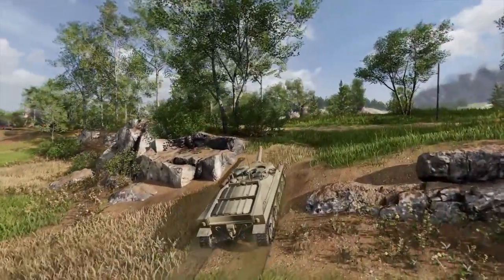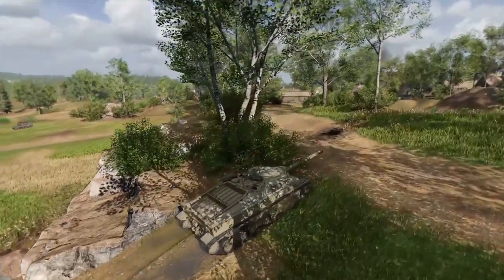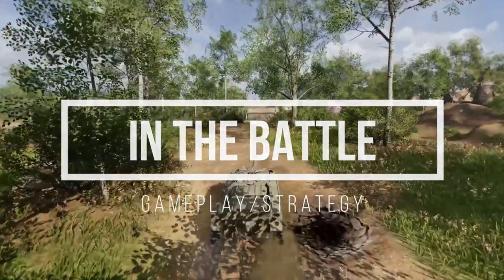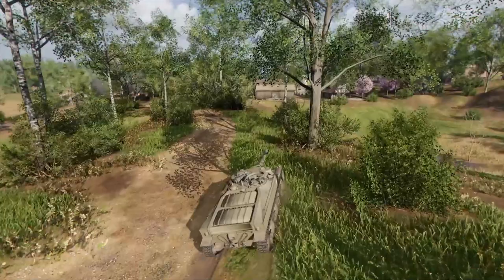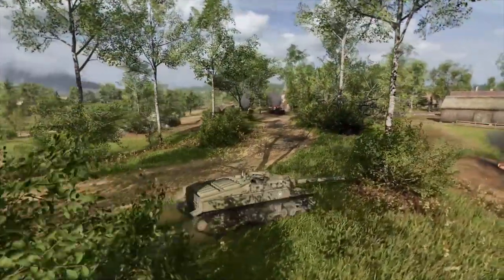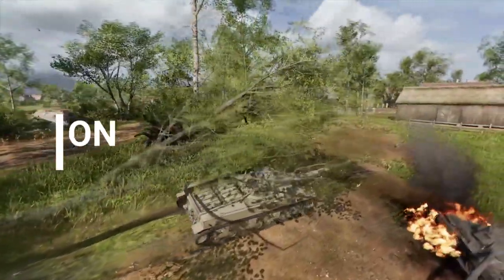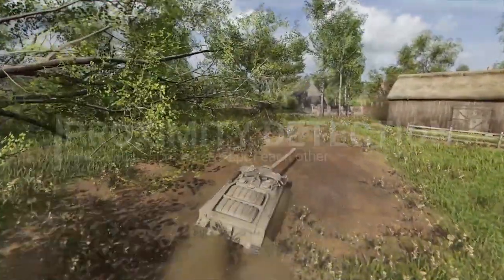Now let's discuss the second part of improving camouflage — what you can do in battle. First, the obvious stuff. Hard cover like rocks and buildings provide a 100% camo bonus. It is impossible to be spotted through line of sight if there is a building between you and your enemies, because you don't have line of sight. The exception to this is the proximity detection rule: any tanks within 50 metres of each other always spot each other, regardless of line of sight.